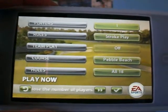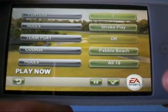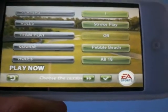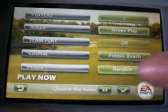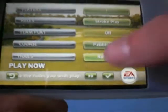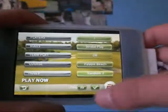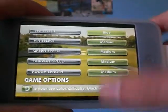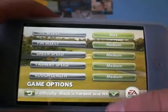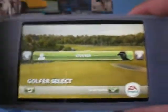You can put team play on if you have multiple people playing. You can choose your golf course — Pebble Beach is a beautiful golf course. And you can choose a different amount of holes, but I'm just gonna do a random three holes. Then you can choose your tee selection and change a bunch of different things. So let's get started here, cause I know you guys want to check this out.